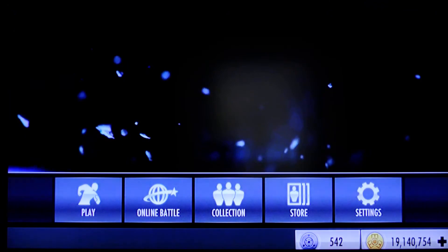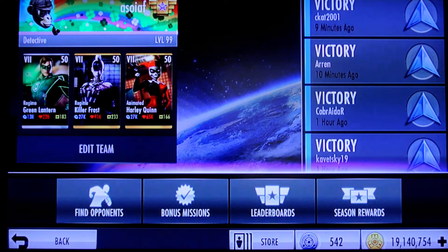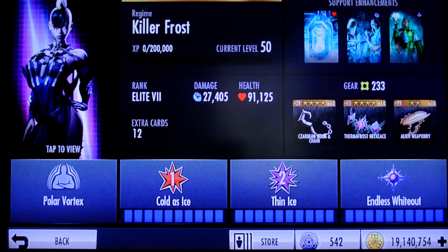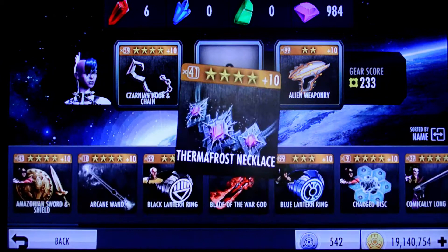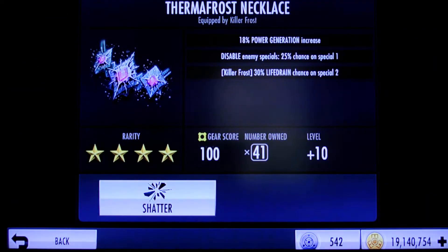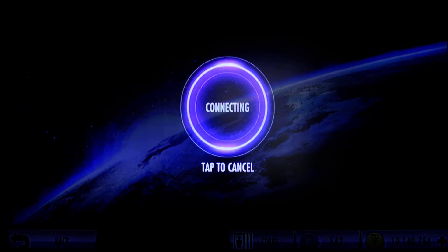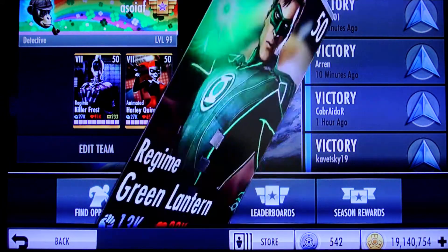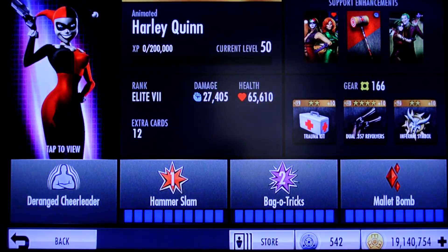To illustrate the point, we're going to pick a character with a really great Special 1, which is Regime Killer Frost, and we're giving her both the Alien Weaponry and the Zarnian Hook and Chain. Her third piece of gear will be her Thermo Frost necklace because it gives her Energy Gen — we want to show her Special 1 as much as possible — plus a chance of destabilizing enemy Specials on Special 1 and a little bit of life drain on Special 2. Her teammates are a couple of people just to increase her Energy Generation, and Regime Green Lantern is geared out as a blocker with a gear score of 183, and Harley Quinn to heal a little bit just in case, and for her Energy Gen.